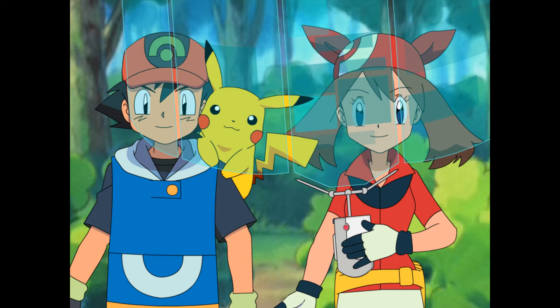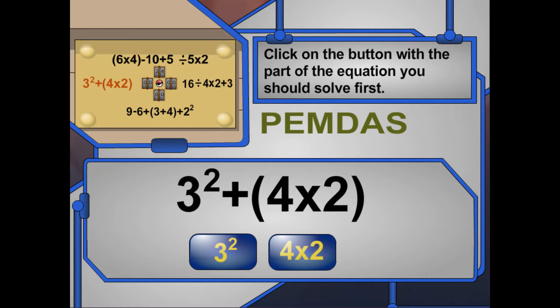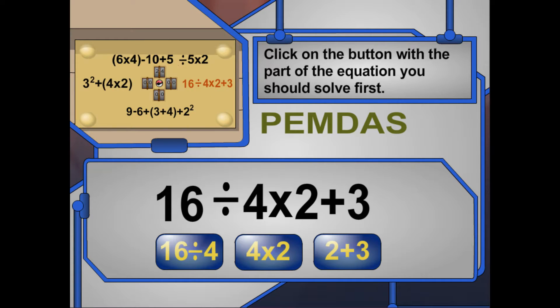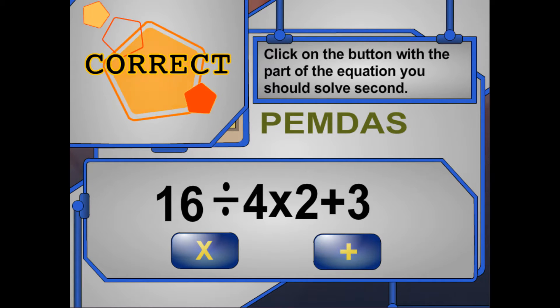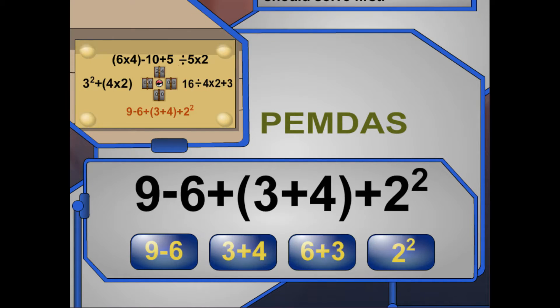Take a look at the puzzle. Highlight and click on the part of the math problem you should solve first. Yeah! 4 times 2 are in parentheses, so we work that part out first. And that leaves 3 squared — we'd work that out last. Let's do the second one! Yeah! 16 divided by 4 goes first, because it's a multiplication or division sign, and it's furthest to the left! Now highlight and click on the part of the problem to solve next. And that comes before addition and subtraction! We're getting there! Highlight and click on the part of the problem you should solve last. We add 2 plus 3 last! One more problem to go!